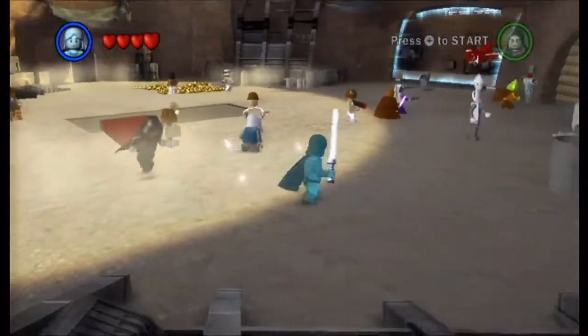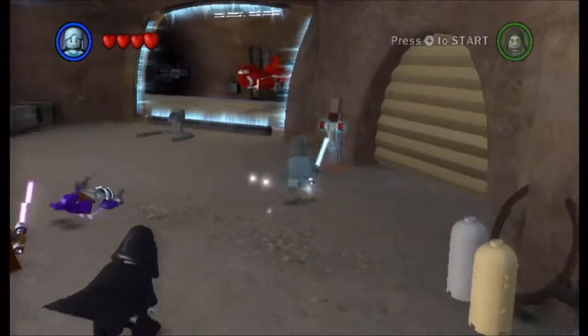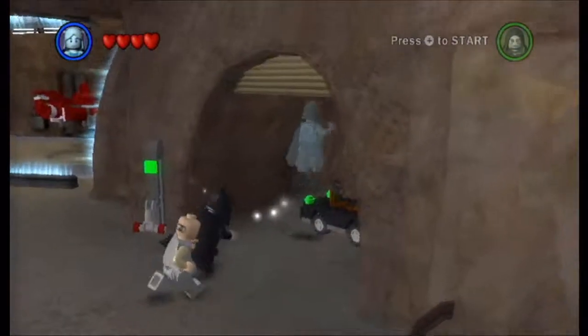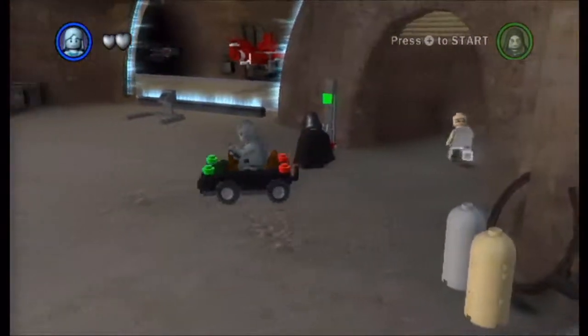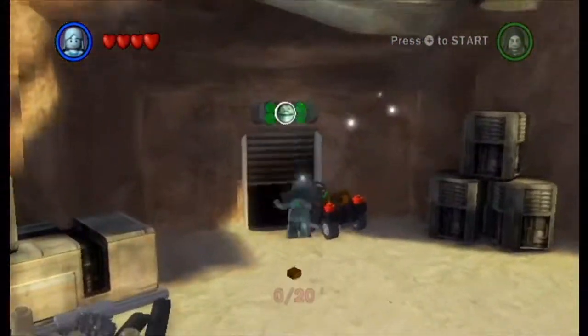First off, this is the outside area of the hub world. I'll go a little bit more into this in the final part. Though really, it's tiny compared to the previous games, especially three. But I get a car. That's what's important. I get a car.